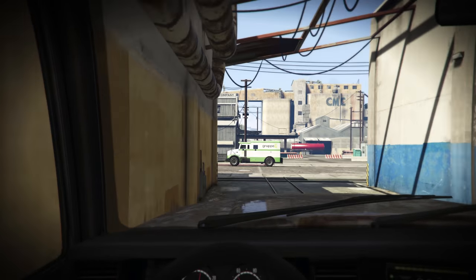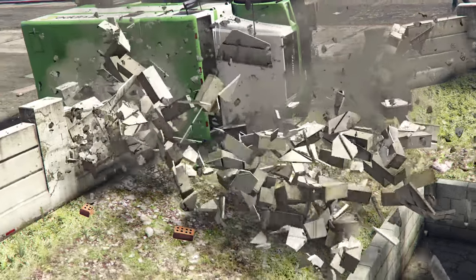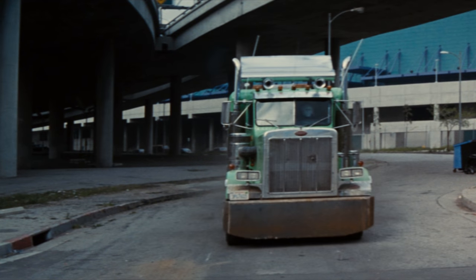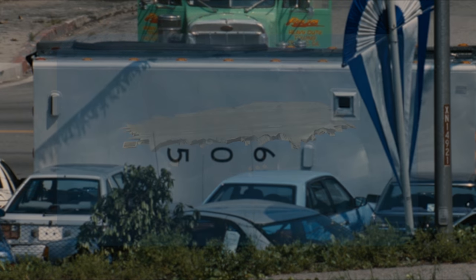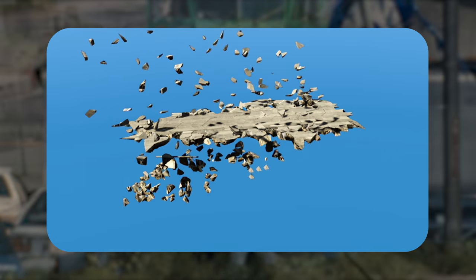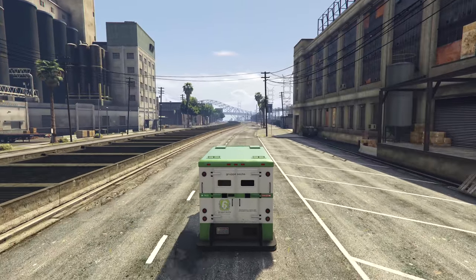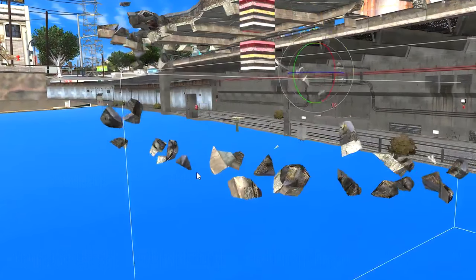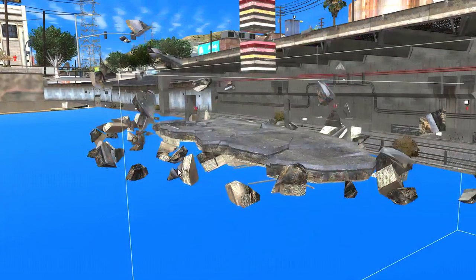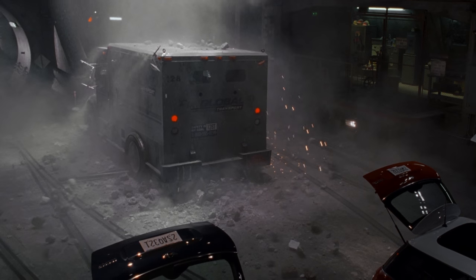One of GTA 5's heist missions, Blitzplay, has you toppling an armored truck by trapping and ramming into it. This mission is a reference to a heist from the 1995 film Heat. Recently, Reddit user Lucas7yoshi found an unused animation in the game's files that might have been an alternate method of trapping the truck. This animation was going to be used near the location of the mission and showed a road exploding, trapping a truck underneath. This would be another movie reference, this time to a scene from the 2003 film The Italian Job, in which they trap an armored truck by blowing up the road beneath it.